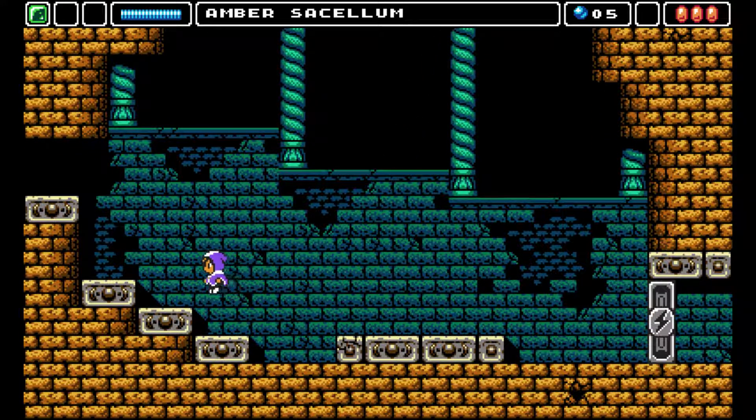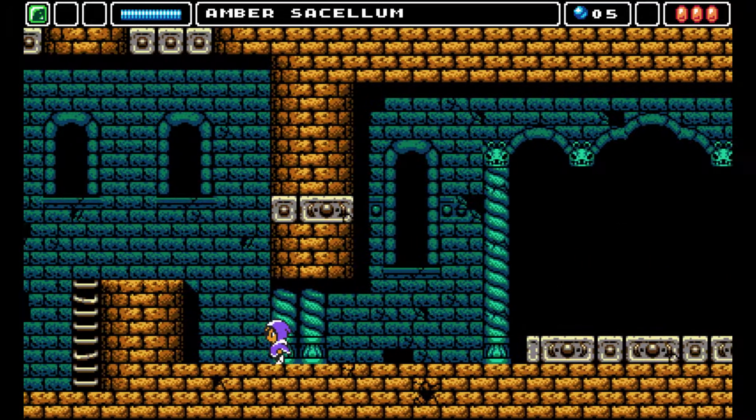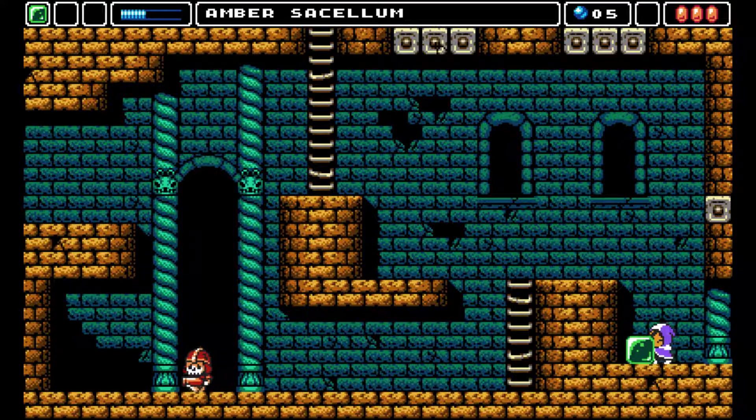I wonder how we get into that door — maybe by getting all the orbs. We need to be careful with the spikes that are going to appear here. We needn't fight that guy because we already concluded that there aren't any secret entrances down there. This is bad — this is really bad. Sorry for being bad at jumping.